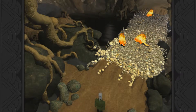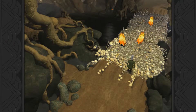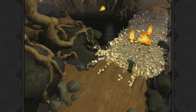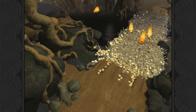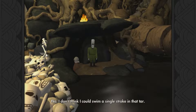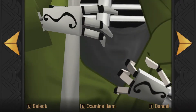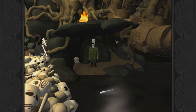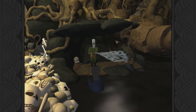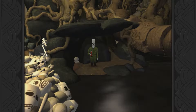Let's go back in and go over to this glowing thing here. Pick up a bone. Pick up another bone. Pick up another bone - and a third one. There we go. Now we head over here. As you can see, the beavers are walking up there. What we do here is look at the murky water. I don't think I can swim a single stroke in that tar - river of tar. What we do is throw a bone in, and then we quickly use the fire extinguisher. And when this guy jumps in, we use the fire extinguisher to distinguish him.